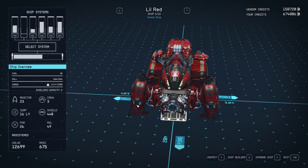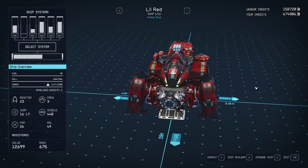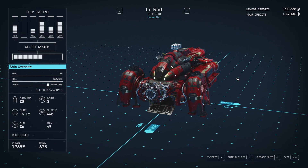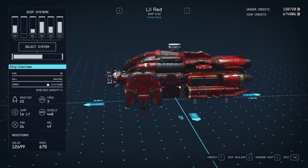For my weapons I go with dual particle or dual electron beams on the standard missile launcher. I prefer that over the lasers, ballistics and missile launcher. That way you've only got the main weapon group. Electron beams do the same damage to shield and hull, and the missile is basically just a little bit of a bonus.